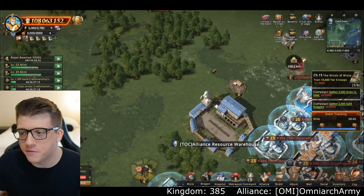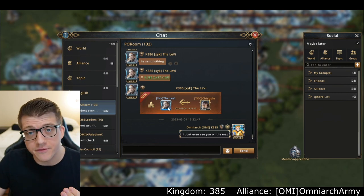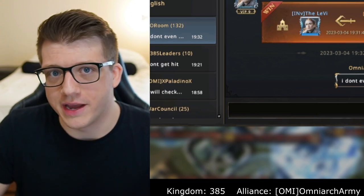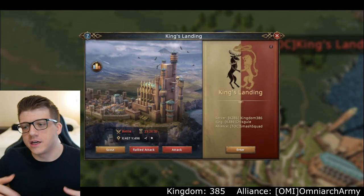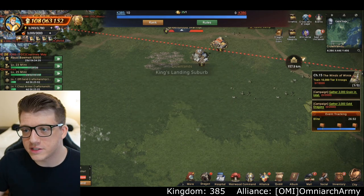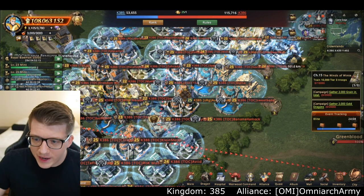I was getting pretty excited for the attack, just waiting patiently. I was in communication with the king of my kingdom, Levi, and as soon as KvK started Levi actually took their King's Landing right away because there was no garrison in there. Chisco then went and took it back — they sent a couple of armies and KvK was underway. We had a solid 10 points under our belt.